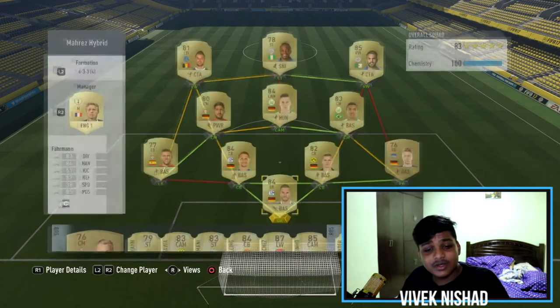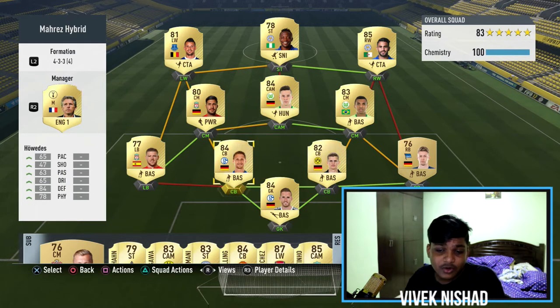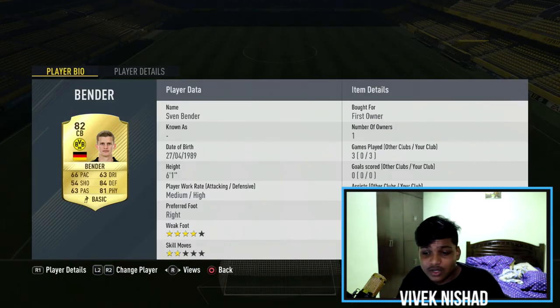In goal we have Farman — this guy is an absolute beast, effective first owner, going for around 1.1k. Pretty decent for an 84-rated player, 1.1k is a bit cheap, don't you think? For two center backs we're going with Howardess and Bender. Howardess I packed, now going for around 1k, and Bender I also packed — he's going for 1k as well.